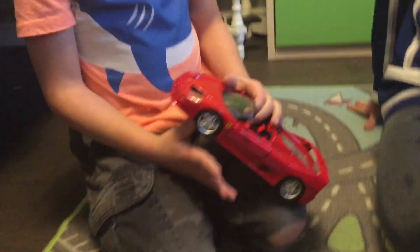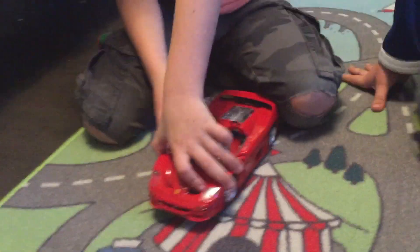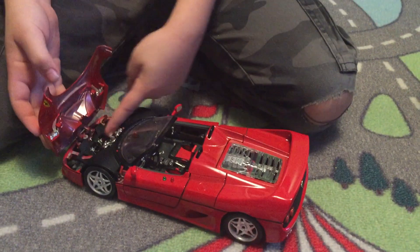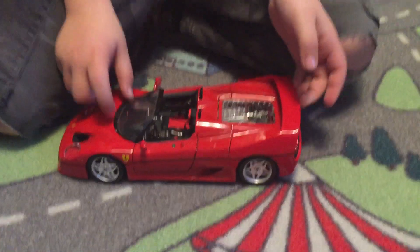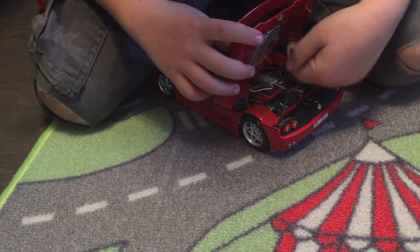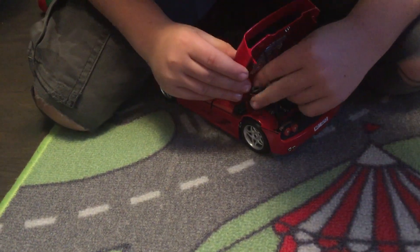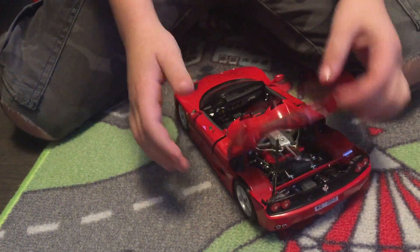Nikolai is going to show you the Ferrari. In a Ferrari, this Ferrari can open here where you put all your luggage — where you put your things in. Here is the engine right here. If you see a hole like this, you put in the hole and you see the whole engine.